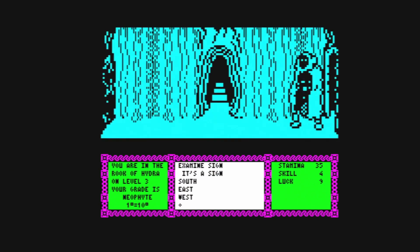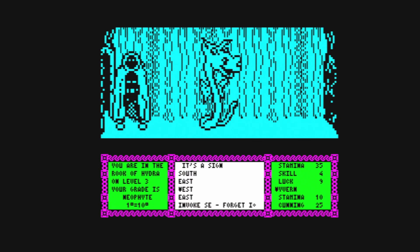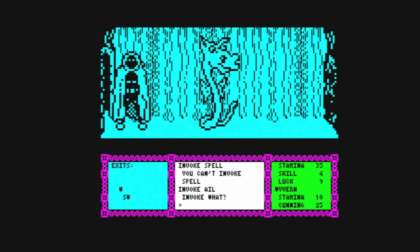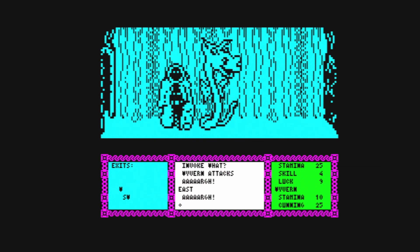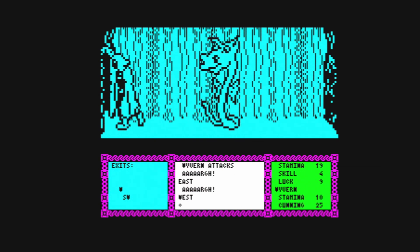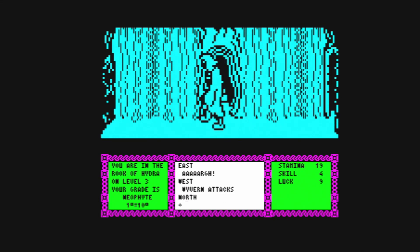Watch out for the monsters! So you can invoke spell — invoke spell. Invoke. Riven attacks! Let's get out of here — oh no, wrong way. So let's leg it from him. Go north up here. Let's get out of here.